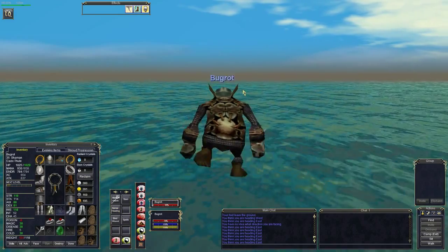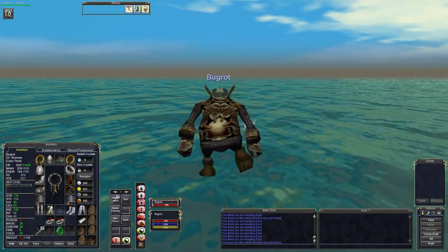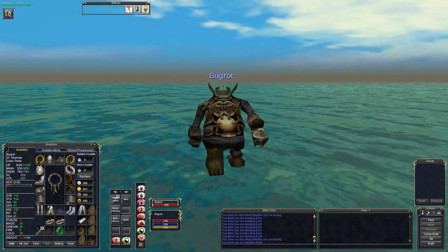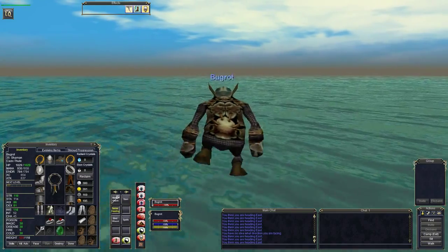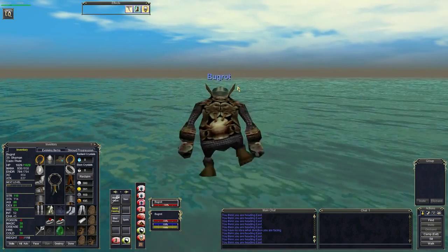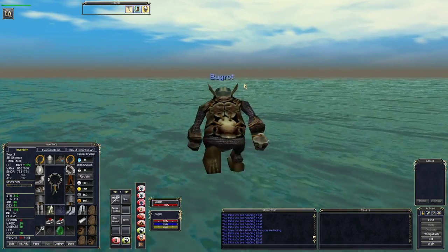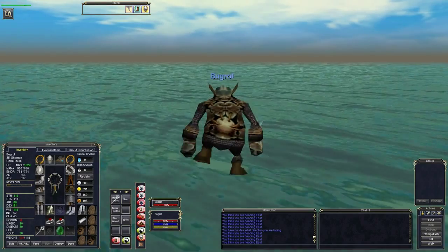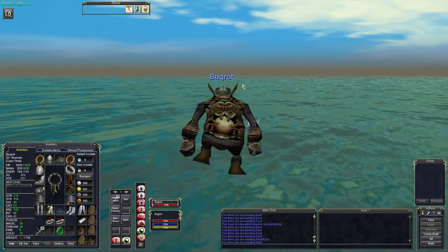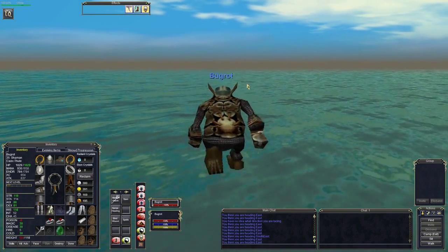I've got no idea what we'll come across first, but in a rough easterly direction there appear to be a couple of islands. What I'm going to do is cover the southern part first - it's kind of split into four sections, like quarters. I'm going to run along and cover the southern portion of the area first, then move on to the northern part.